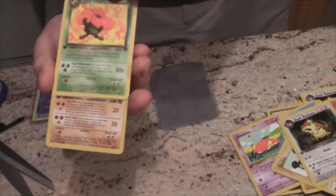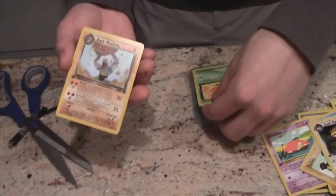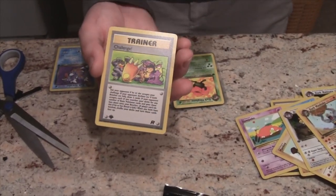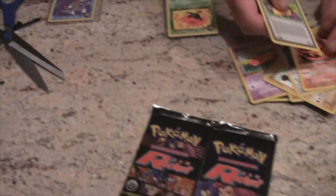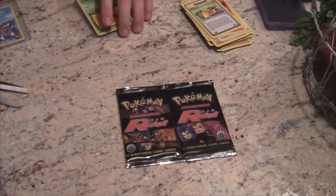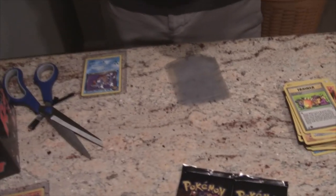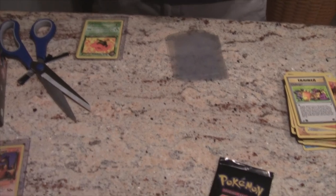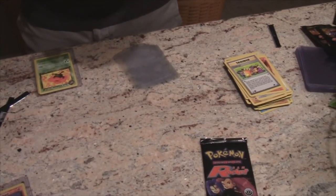A Mankey — oh here we go, Dark Raticate! Another Dark one — I thought it was gonna be Dark Arbok when I saw the green. Dark Rapidash too — I don't think we have that one. We got enough to build out the set. There are only 36 rares in the set plus the secret rare. Hopefully we get a Pikachu secret rare — that's card 83, would be nice.